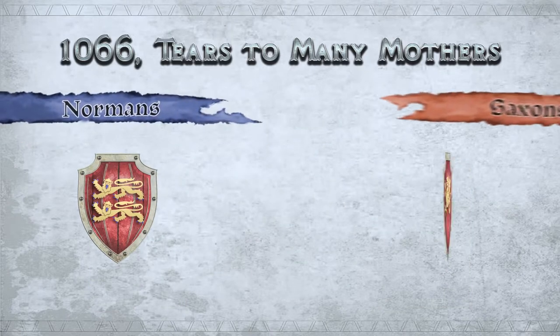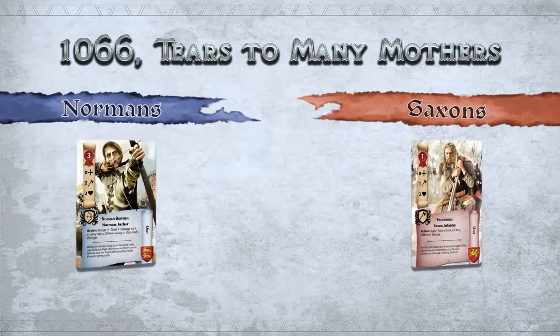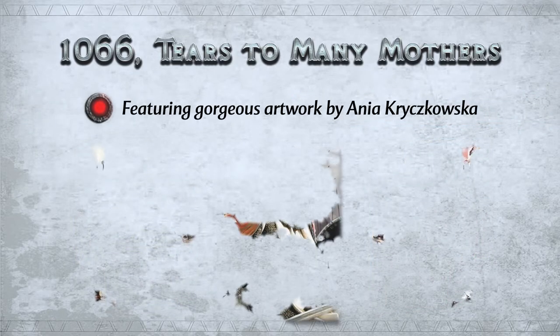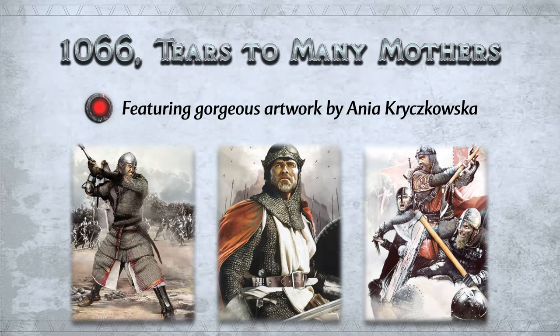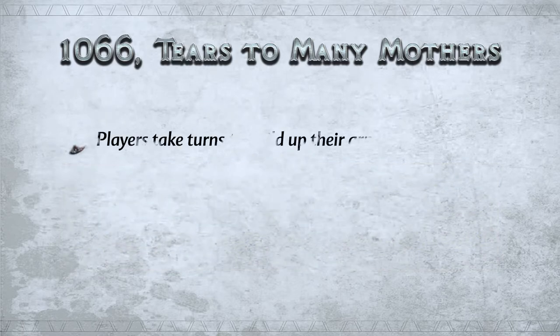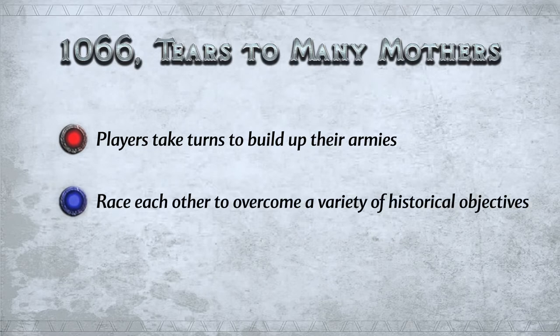Each player, as either Normans or Saxons, musters troops and resources to overcome the various obstacles in their way before the two armies clash on the battlefield. Every image in the game is based upon a real person or event involved in the Battle of Hastings. Each player builds up their armies whilst racing each other to overcome a variety of historical objectives, which William and Harold had to conquer on their way to the Battle of Hastings.